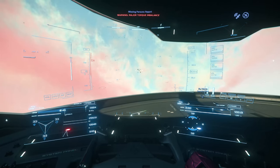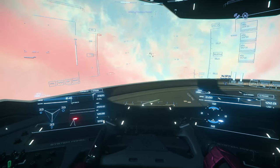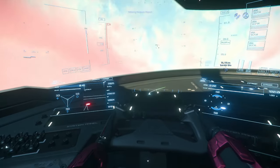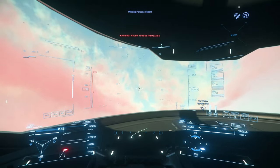Welcome back to another Star Citizen 3.18.2 video. Today we're going to try something new — an investigation mission. Taking out the old MISC Freelancer for this one. It's a pretty good all-round ship with decent firepower, so we shouldn't be running into any trouble. Decent cargo space if that's needed.